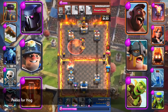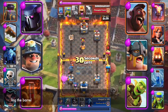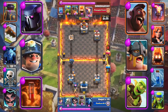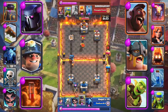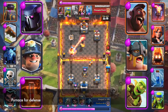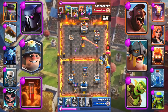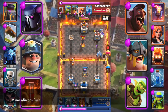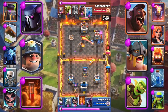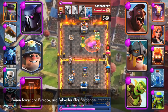P.E.K.K.A for Hog. Log the barrel. Furnace for defense. Miner Minions push. Poison tower and Furnace. And P.E.K.K.A for Elite Barbarians.